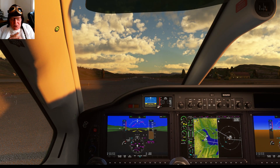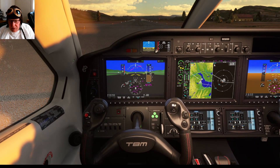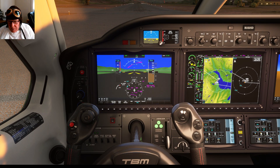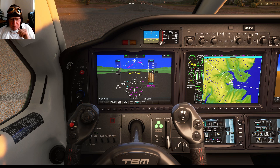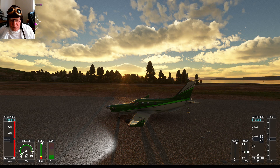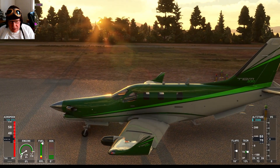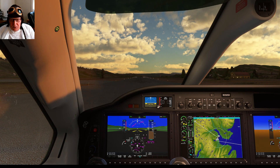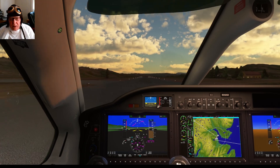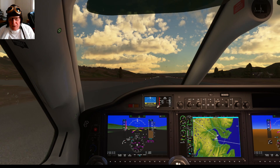We're ready to go. Once we get in the air I can turn on autopilot. Here we go. One notch flaps — some flaps going in right here. And we're ready to go. Brakes off. Full throttle.